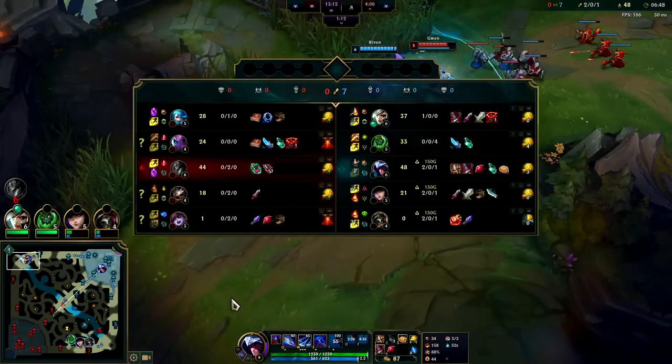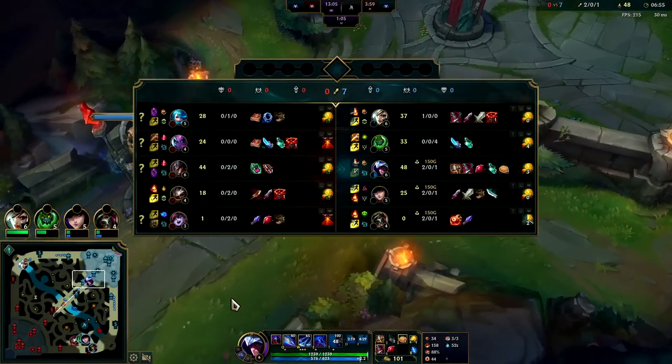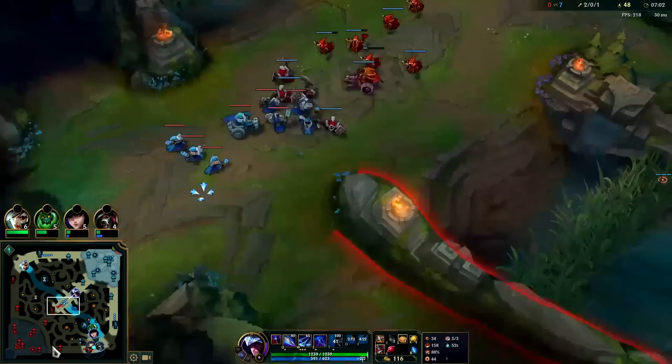Their biggest win con this game is obviously the Kog'Maw Lulu. So we're gonna want to rotate to that a lot. I don't think we'll need to go top — not only is Riven winning lane, but Gwen is not their win con at all. We have enough CC through the Zac to be able to handle her in a teamfight.